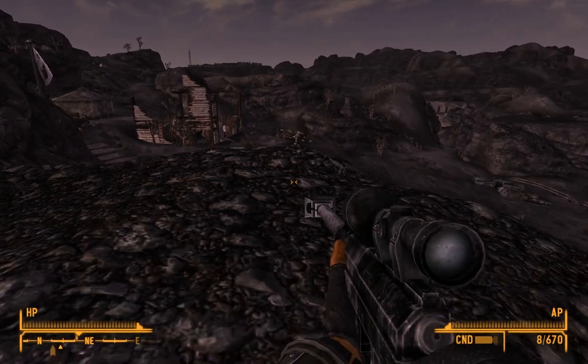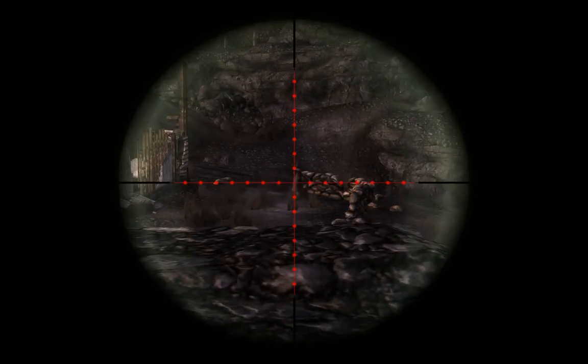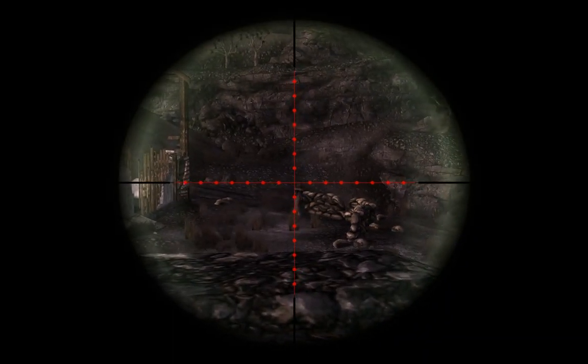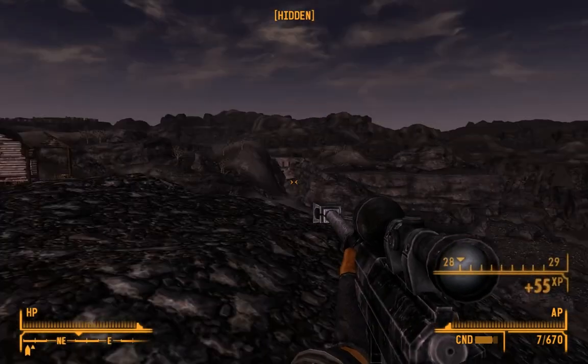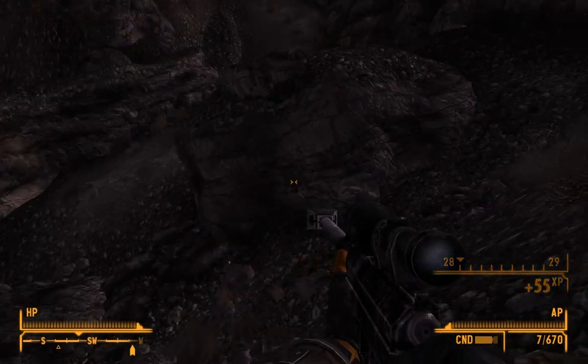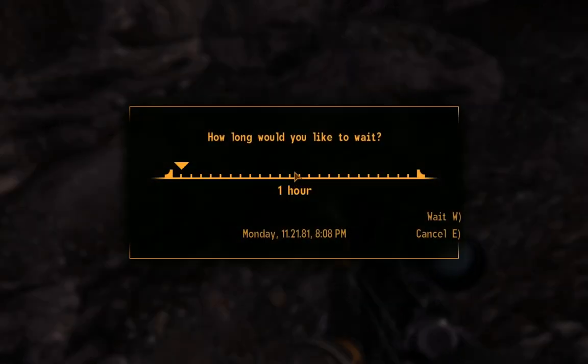Camp out, crouch down, go hidden, and you see that guy right there - you shoot him in the face. After you do that, immediately turn around, walk over here, and then wait for like seven hours - wait for a long time.